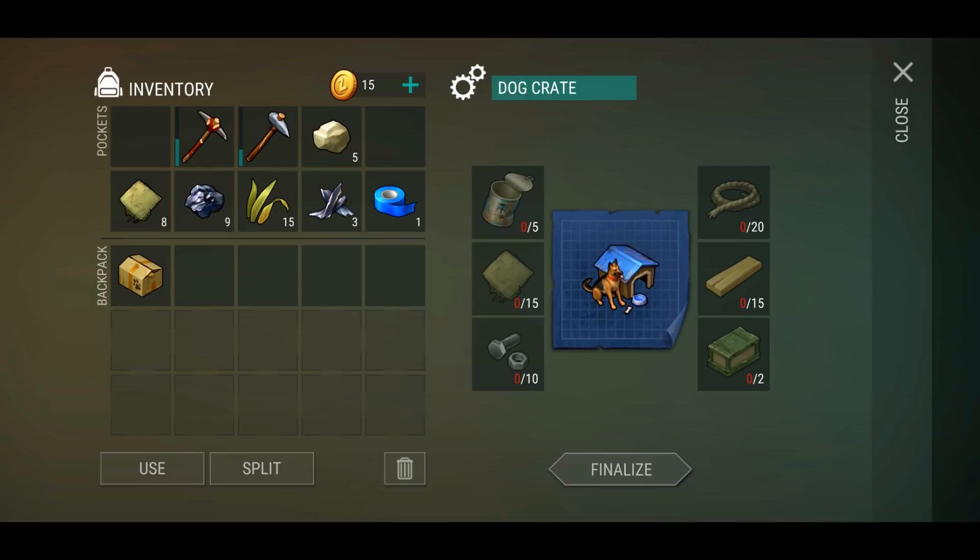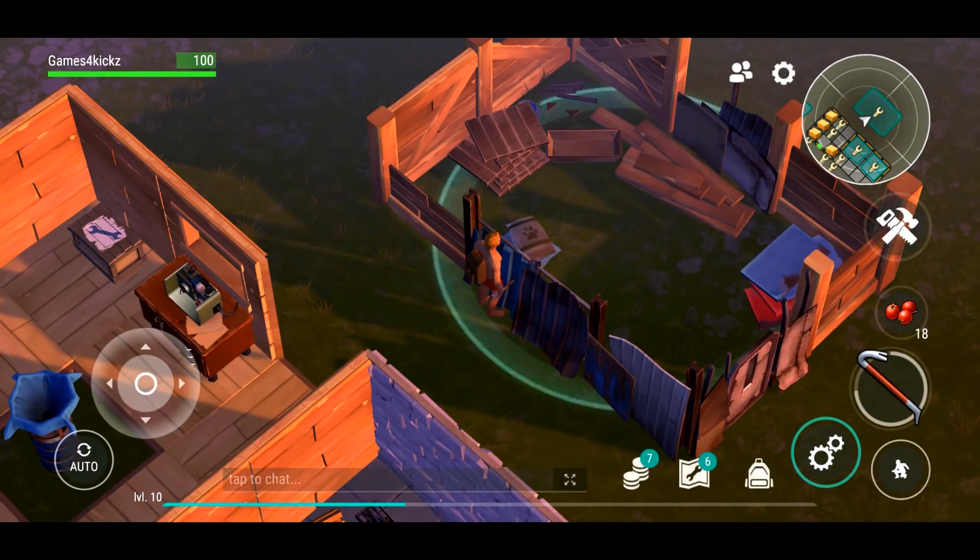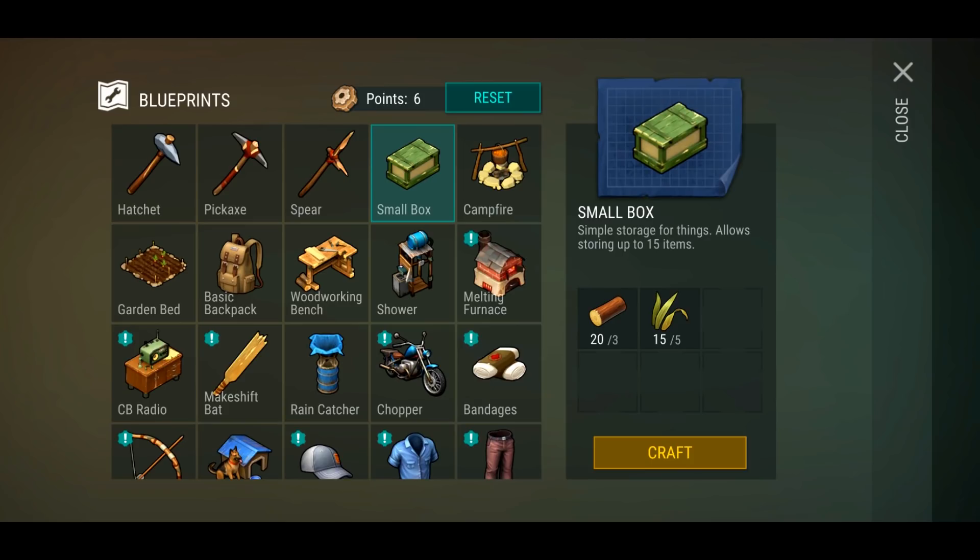We actually have to build it first - okay, fair enough. So what we're gonna do is go and check out the alpha bunker. We're gonna take a trip down there. We actually have some of the resources - we already have the planks, we already have most of the nails.